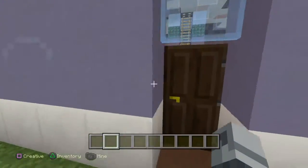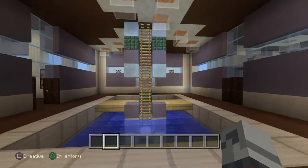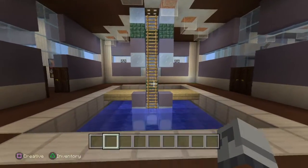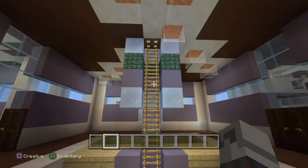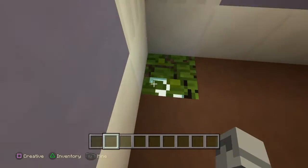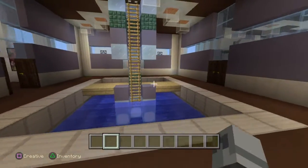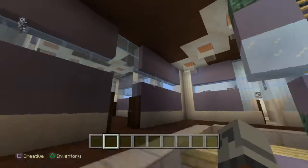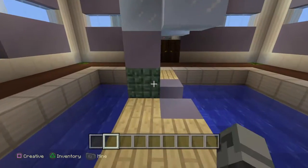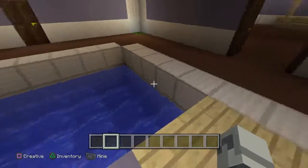There's not much blocks used in this build but it's pretty big. When you open up the door you walk into an indoor pool, and this big thing here — I don't actually know what it looks like, kind of like a person. I have sea lanterns and I put a bush over to kind of hide it, but it's decoration at the same time. To get into the pool you're just supposed to walk on these planks.